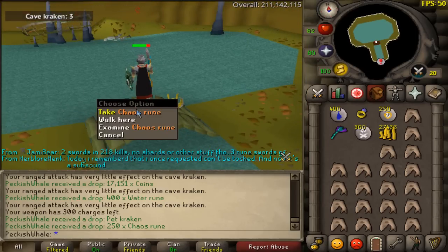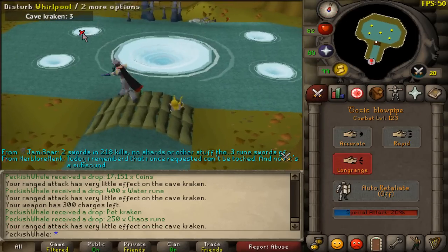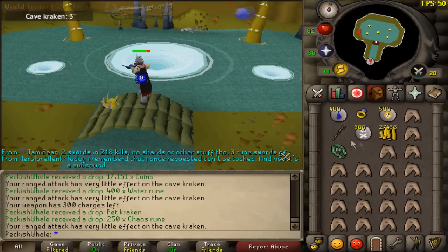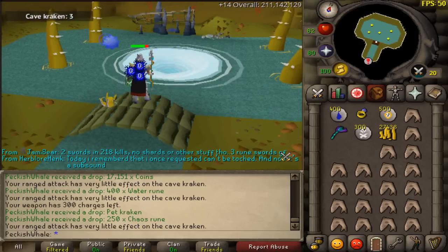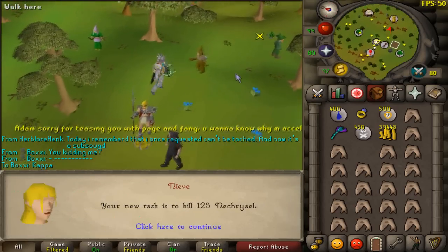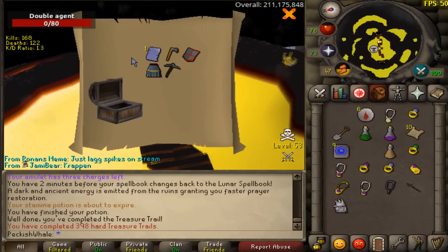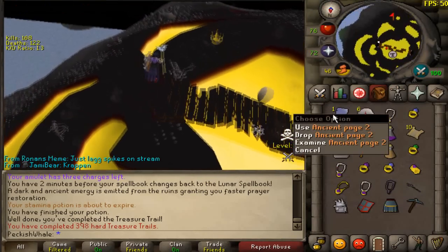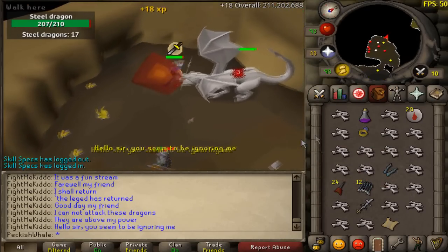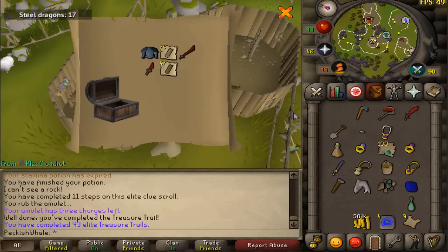I just got a pet Kraken and I don't even know how — I'll take a free Kraken. I was looking away from my screen, looked back and there's a little Kraken behind me. I'll take that Kraken, thank you very much. We got an elite clue scroll from the steel dragon as well, same day as the one from the abyssal demon. Looks like slayer's giving out all the elites today — 955th elite clue scroll.